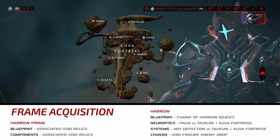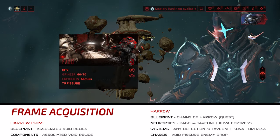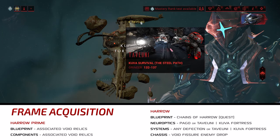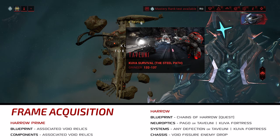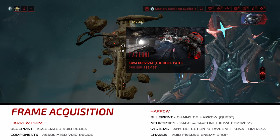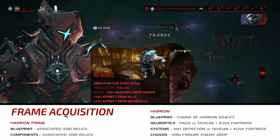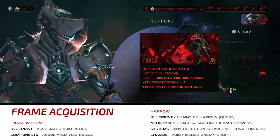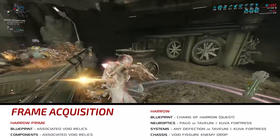For the Neuroptics BP, you'll need to head to Kuva Fortress — either the Spy Mission on Pago for a 16.67% drop chance, or 20 minutes of survival at Tavayuni for a 12% drop chance. That 20-minute rotation on Tavayuni also has a 12% chance to drop the Systems blueprint. The other place you can get the Systems BP is any of the Defection missions: Memphis Phobos, Caracal Saturn, or Eursa Neptune. I know some people hate Defection missions, but Wisp makes them ridiculously simple.